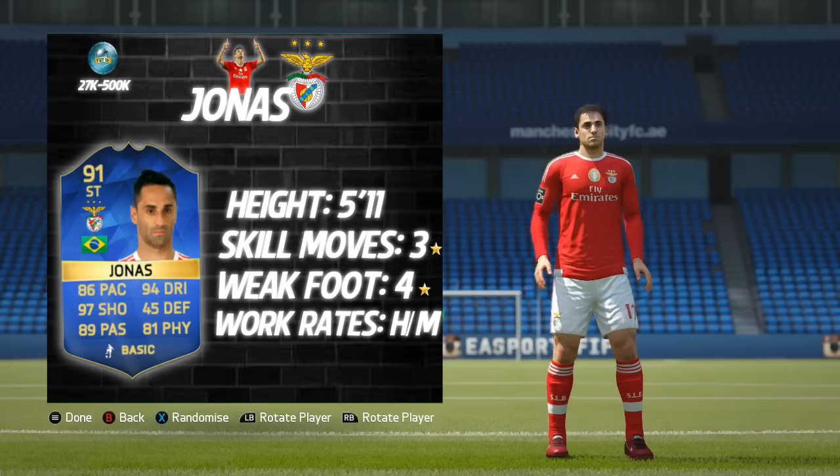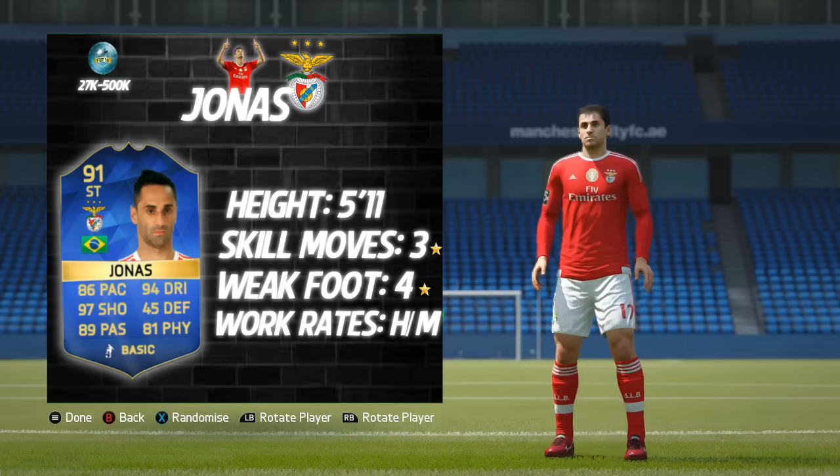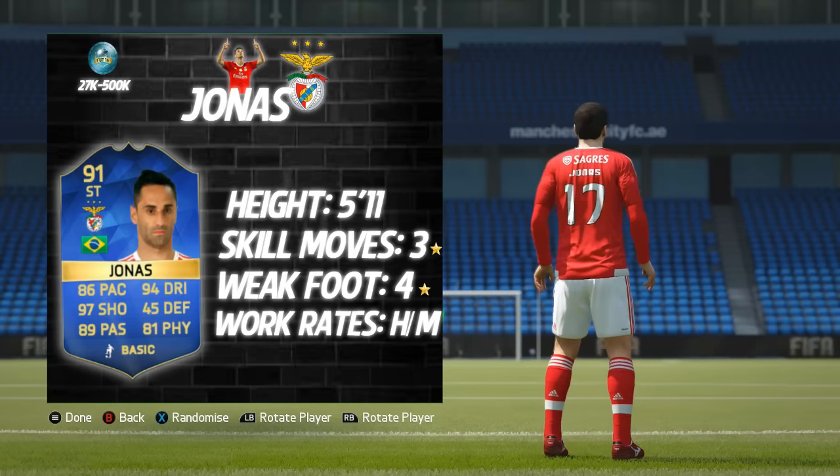He stands at 5 foot 11 inches tall, he's got three-star skill moves and a four-star weak foot with high/medium work rates. His price spans between 27k and 500k.